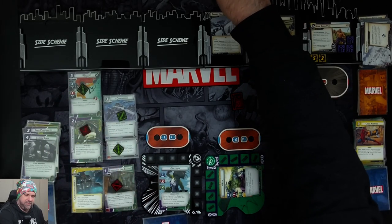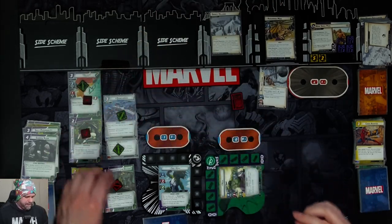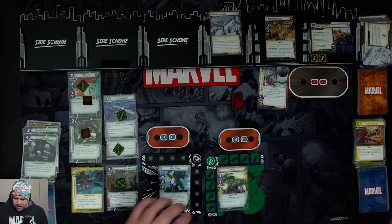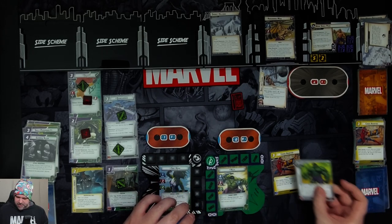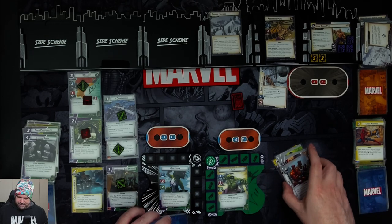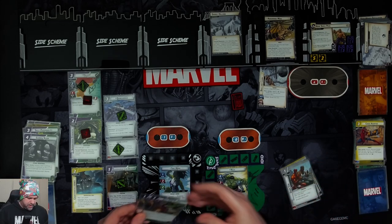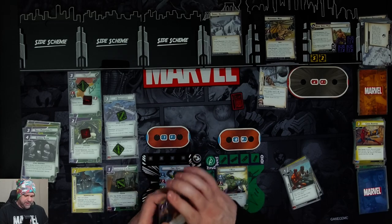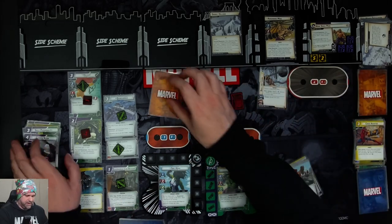We ready up — and Hellcat should have one consequential damage on her for thwarting. Hulk gets four cards: Crisis Averted, Unshakable, Death Focus, and Downtime. She-Hulk gets two more cards — Jessica Jones and For Justice — and decks out, getting a counter card.